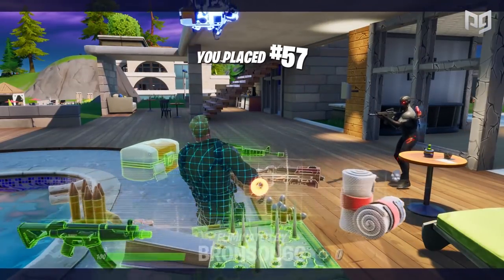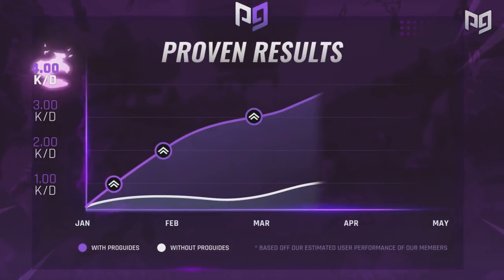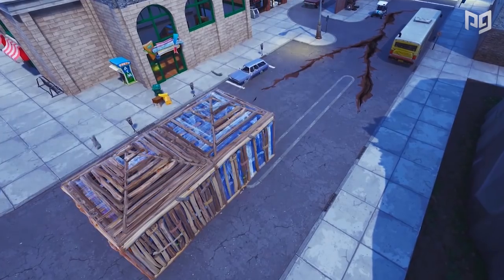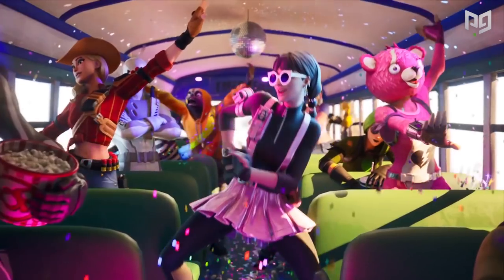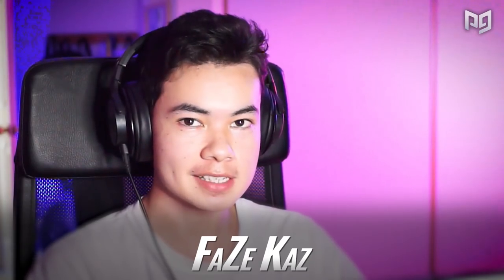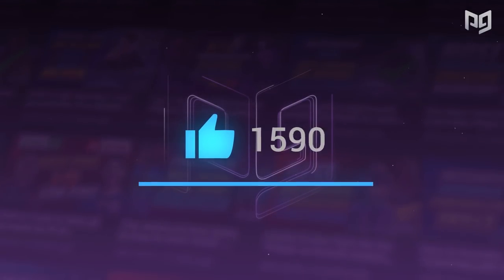If you guys are looking to get better at Fortnite, click the link below to go to ProGuides.com where you can play with the best players in the world. Sign up for our membership at ProGuides and you'll get a ton of incredible content from the best pro players like Benji and Mongrel. If you want to compete in Fortnite, check out ProGuides.com and be sure to drop a like on this video to show us your support — we really appreciate it.